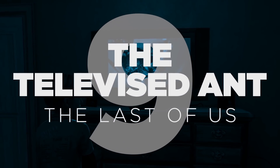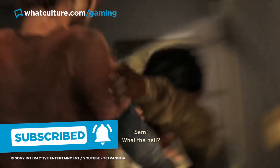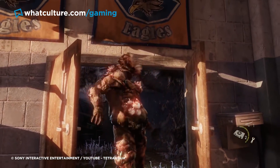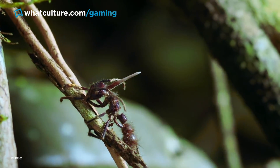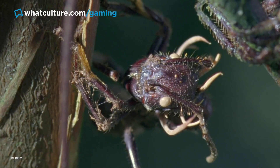Number 9: The Televised Ant. The Last of Us. The plot of The Last of Us revolves around the Cordyceps virus, a devastating fungal infection that eventually strips you of your humanity and leaves you as little more than a walking clump of fleshy growths. According to Naughty Dog, the inspiration for the disease came from the BBC's immaculate nature series Planet Earth, which features ants being killed and twisted out of shape by a similar type of fungus.